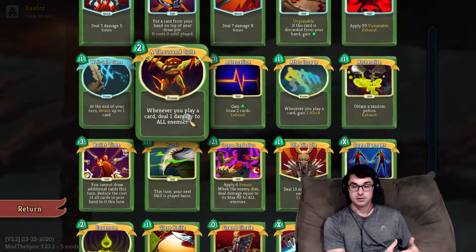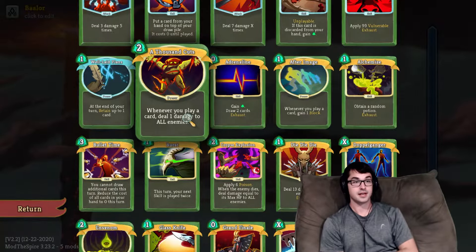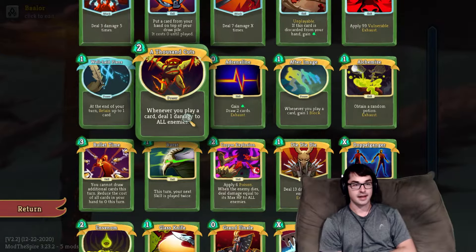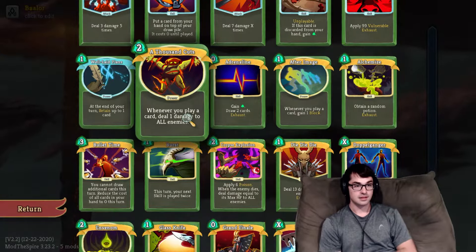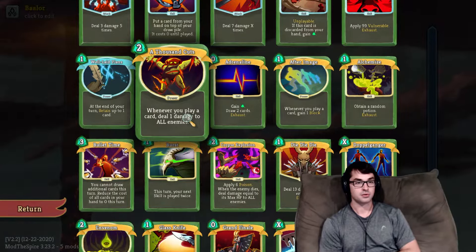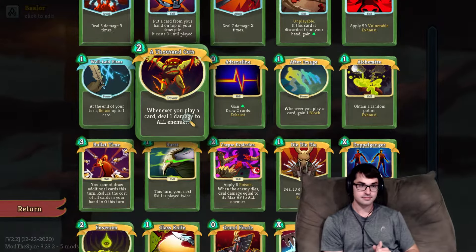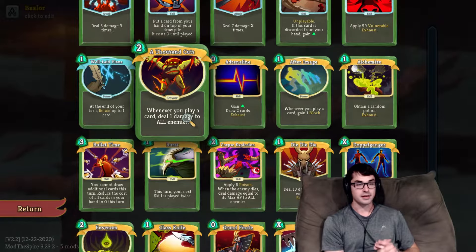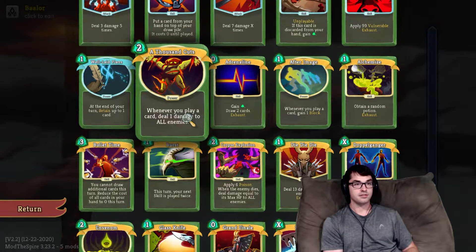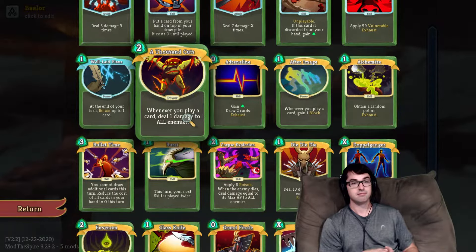Don't really like A Thousand Cuts much in the early game, although if you're facing Slime Boss this can be a really good floor-one take, as it's one of the few good answers Silent has to that combat in Act 1. For the most part it's just a little bit too slow to be useful in Act 1 fights. All in all, I'd say this is a mostly-avoid card, but if you've got lots and lots of cards you're playing, or a Mummified Hand, or it's coming upgraded, then think about it.